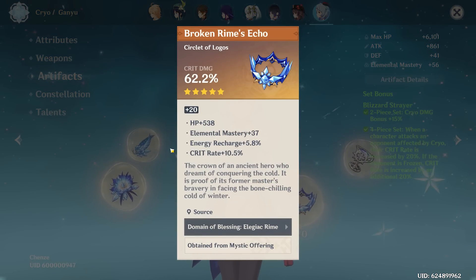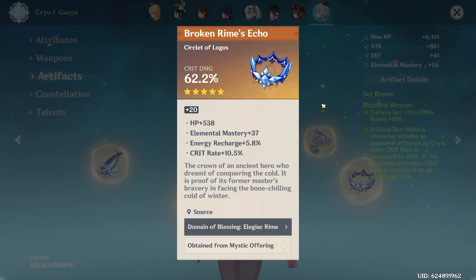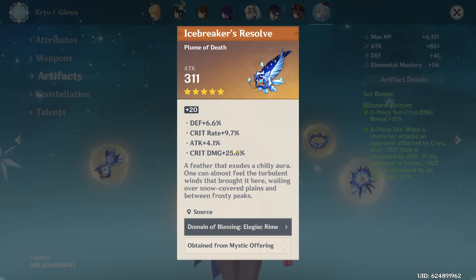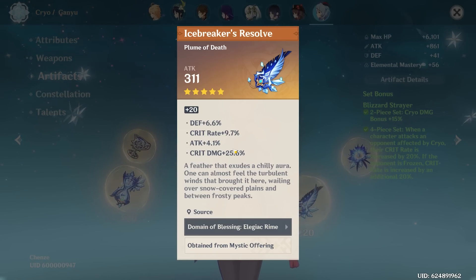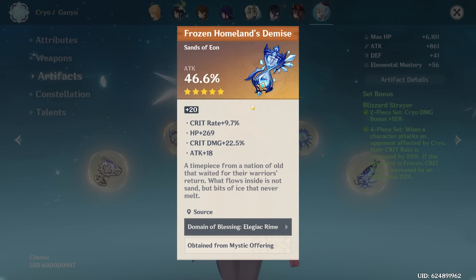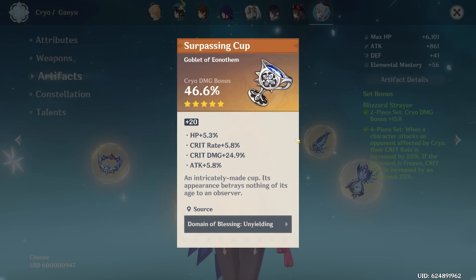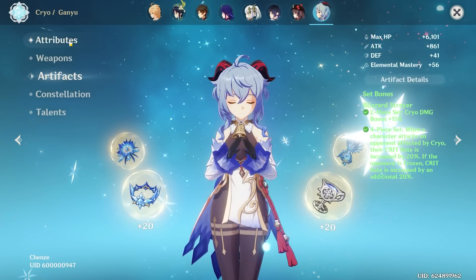Starting with the hat — very nice. Got some crit rate, some ER, EM, and a little flat HP. The flower has a lot of crit damage, which is exactly what you want with Blizzard Strayer, plus some recharge. That is a 5 crit roll piece — about 45-46 crit value, very nice. The goblet is another really nice piece — another 5 crit roller with a ton of crit damage. You have like 20+ crit damage on every single piece: 24, 22, 25, 27, and then obviously 62 on the hat.